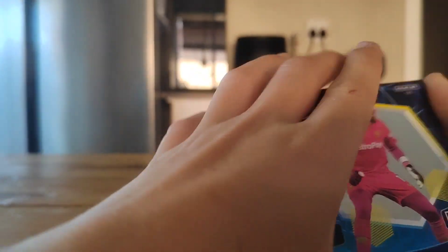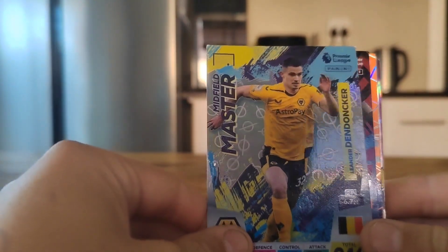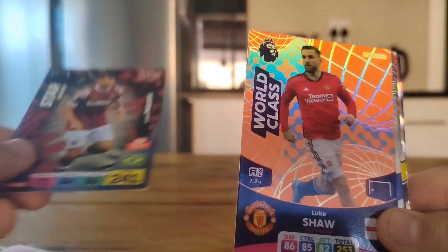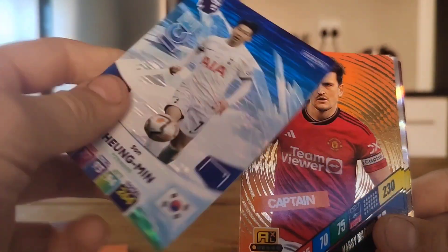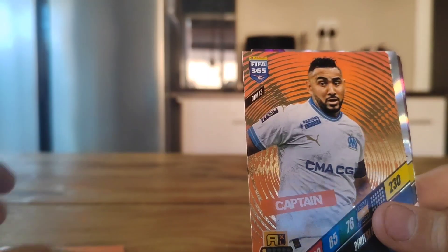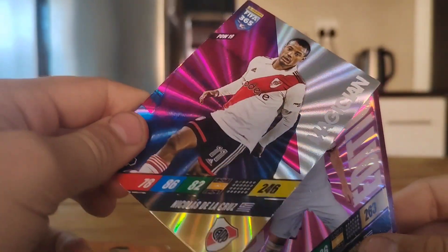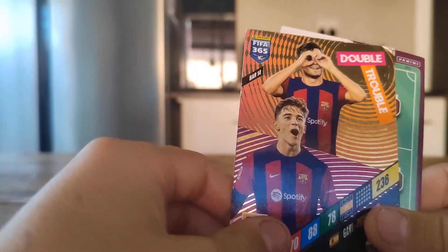We have a Top Keeper — I actually love this card, it's so cool — with a Midfield Master, a Star Shining, World Class with Ice, it's a really good artwork, with a Captain, a Little Captain, which is a Magician, with a Limited Edition Double Trouble.